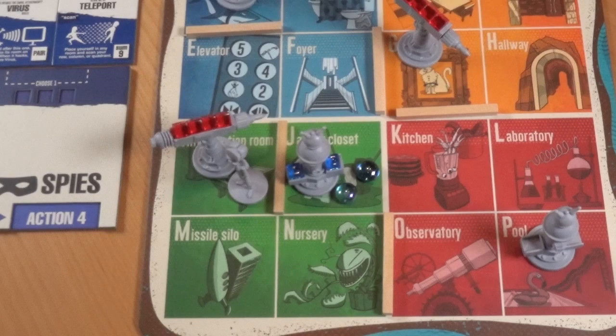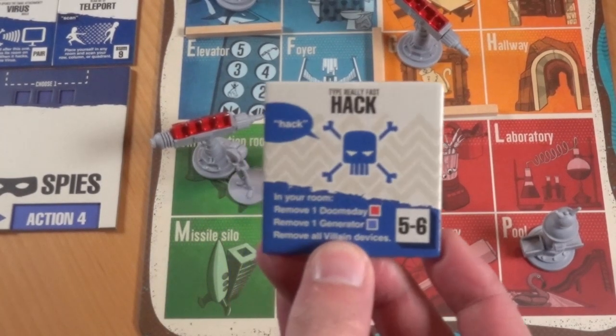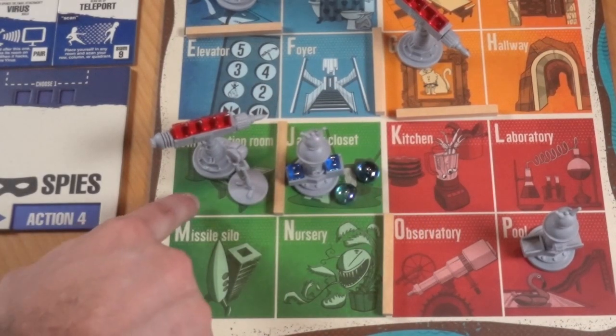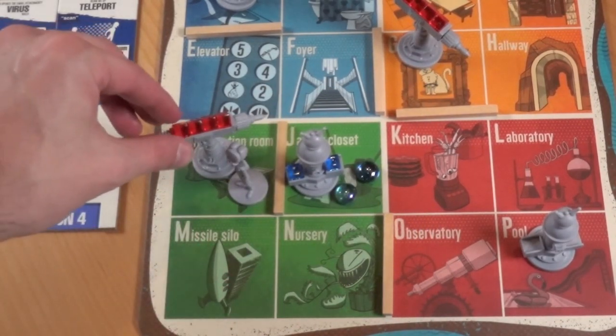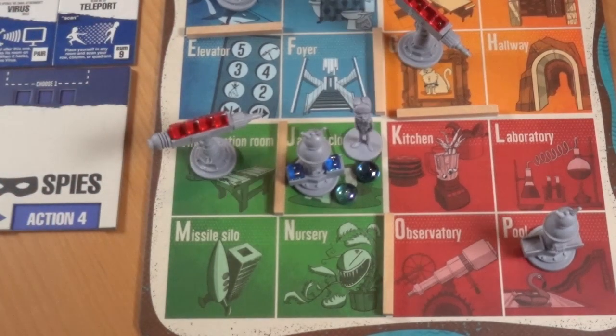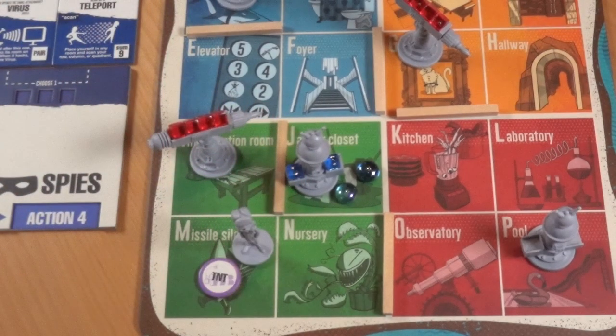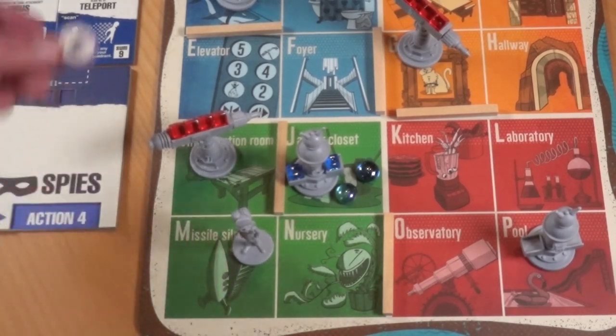Now let's talk about the spy's remaining action: Hack. Basically, it lets you mess up the villain's stuff in your room. If there's a doomsday machine in your room, remove one red cube and give it to the villains — you're one step closer to winning. If there's a generator in your room, tell the villains to remove one of their blue cubes from it; if it was active, it turns off. Also, if the villains have placed any device tokens in the room you hacked, they get revealed and removed.